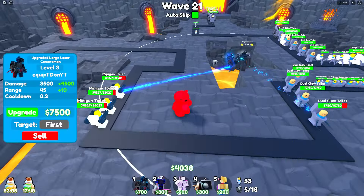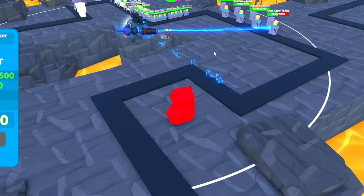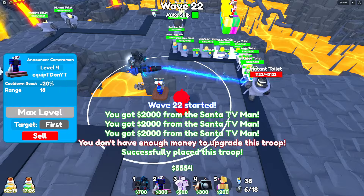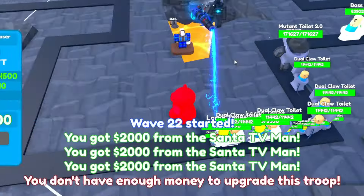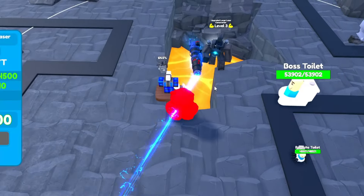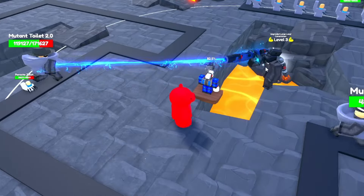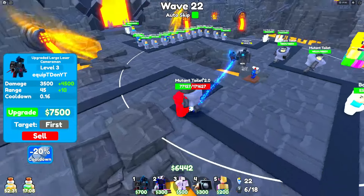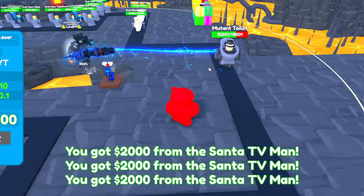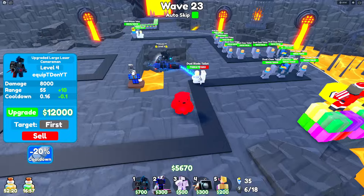First upgrade for 2,000, upgrade again for 3,000. He's doing 3,500 damage every 0.2 seconds - this unit is actually overpowered. Let's get our announcer down since we maxed out our Santas. I just decreased his cooldown even more - keep in mind his cooldown is going to be 0.1 at some point. That is insane, and this is with only one of him on the board.